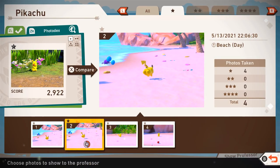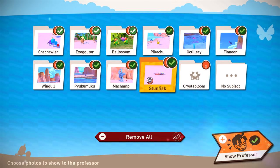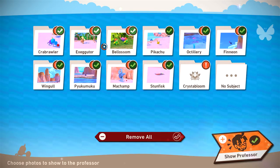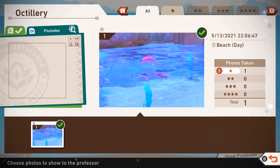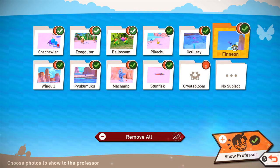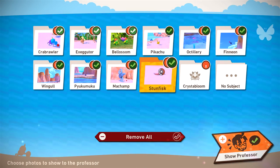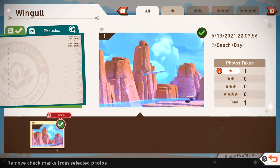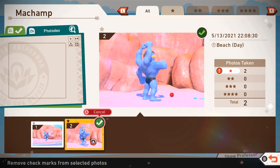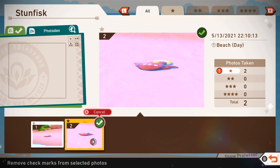I guess we could just go through now and see if we disagree. We got one of Octillery and it's a one star, of course — that makes sense. Finneon, we got a three star because it was flying up in the air like that — very cool. We got Wingull, just a one star. Pyukumuku, just a one star. Machamp, we got a one star. Stunfisk, one star as well. Nothing too crazy there.